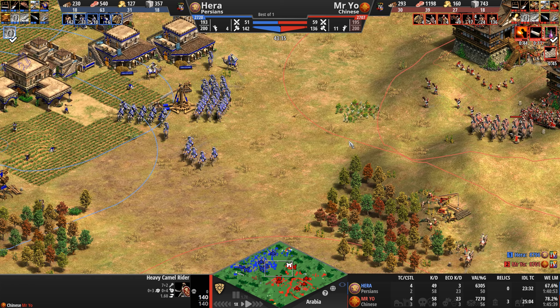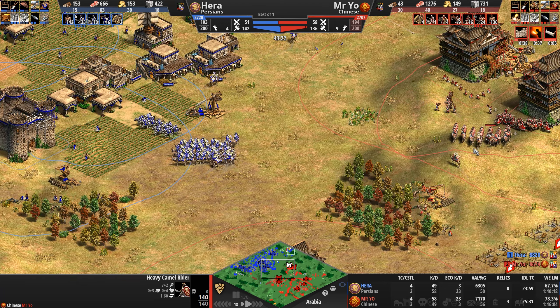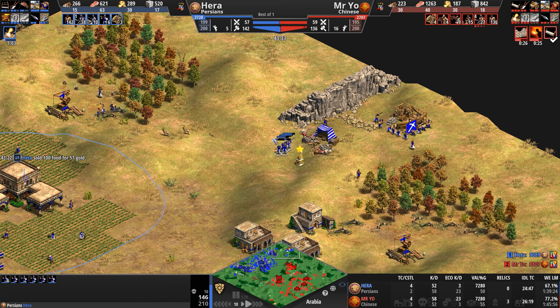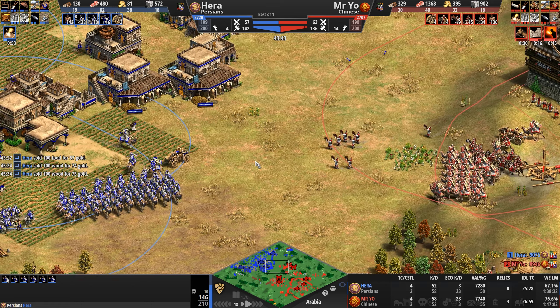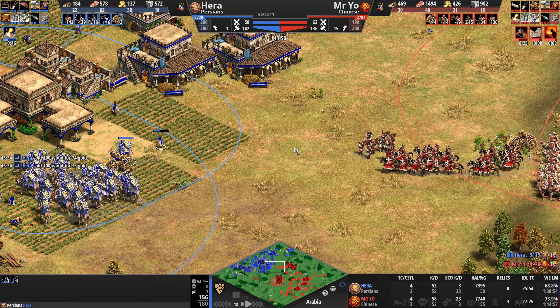Mr. Yo has stopped all Chu Ko Nu production, happy to sit on nine units. He is supply-capped at 200. Hera is just a little bit away. Army supplies are incredibly similar, but whereas Hera has some knights, Mr. Yo has cav archers and Chu Ko Nus. Maybe Hera would do well to delete some of these Elite Skirmishers — not sure they serve any purpose right now.